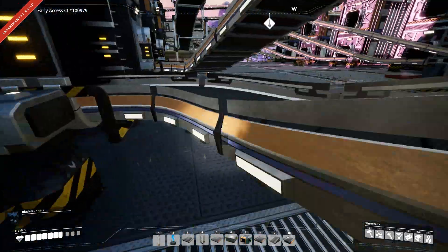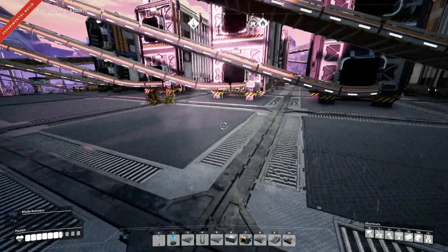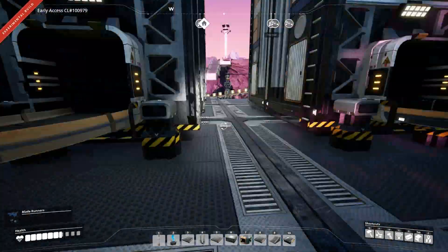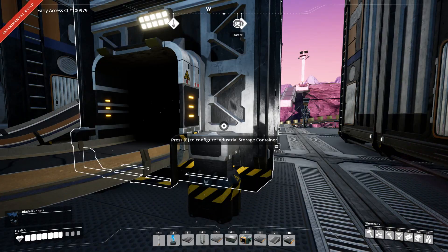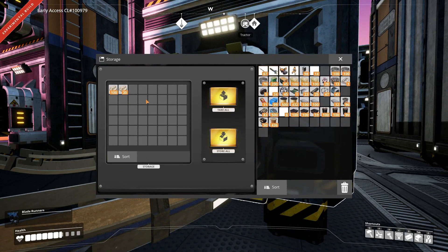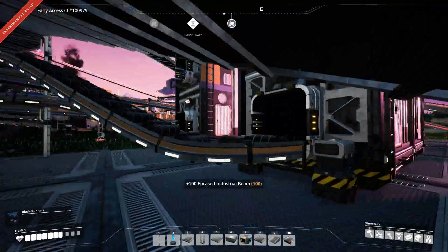We have circuit boards so much that they are actually just sitting here waiting for us — an entire thing is circuit boards. Is there any other things that are like that? Cement? Whatever to that. I mean, that's just a thing that happens. I'm more talking about the big stuff. Wires? That's normal. I'm going to take a hundred encased industrial beams, because you never have too many.